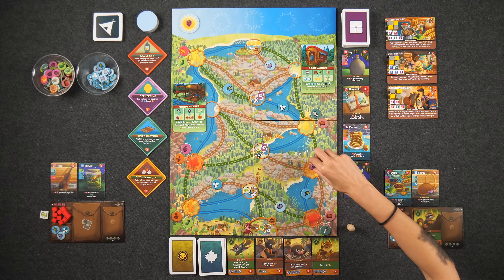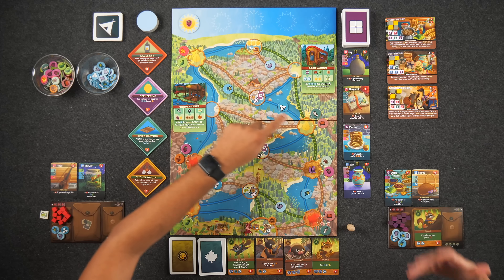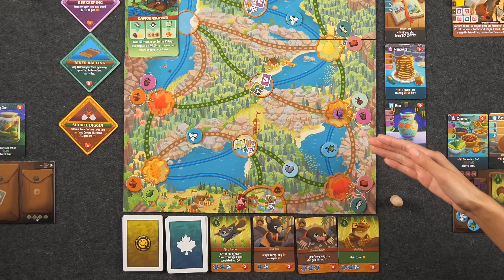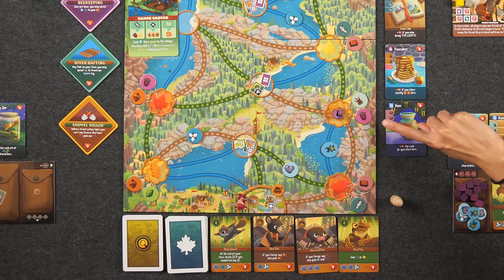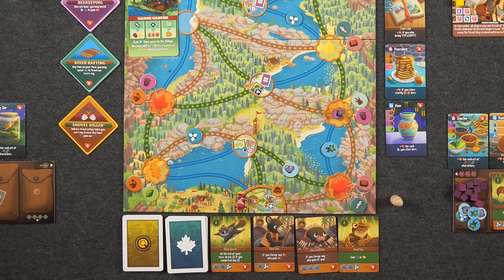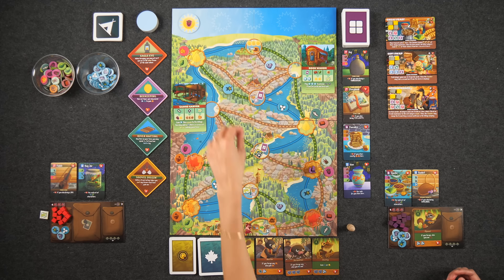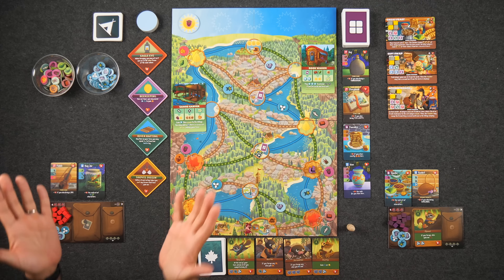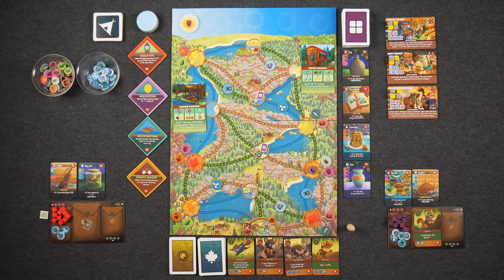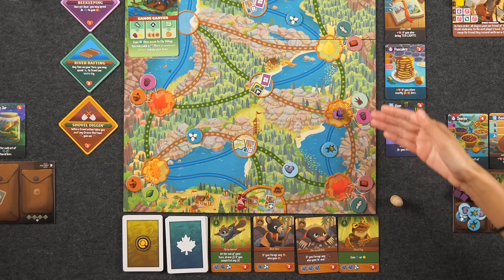On the board there are six different types of groves, and they all provide goods for you to forage. Groves allow you to gain the specific goods at that grove's location — either one of each good from the supply or two of one type. Each round we reveal a new sun tile, and sun tiles have a specific good listed that when foraging allows you to take an additional good of that type. So if I were to forage at this grove I could take three berries, or one of each and an extra berry.